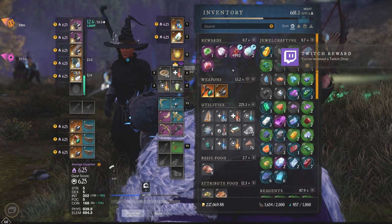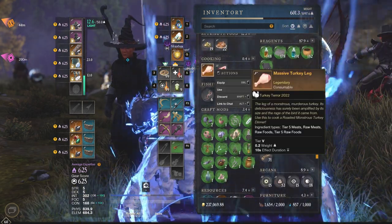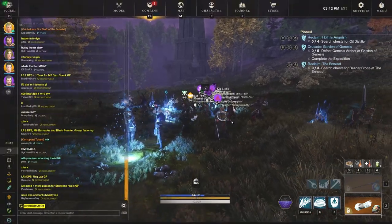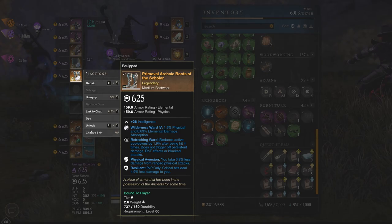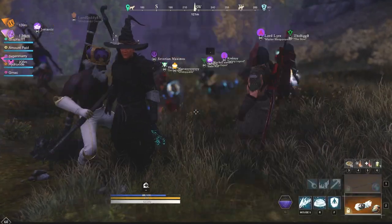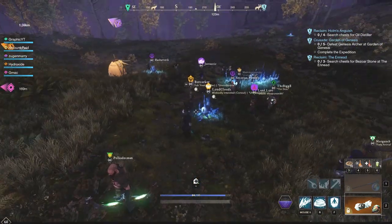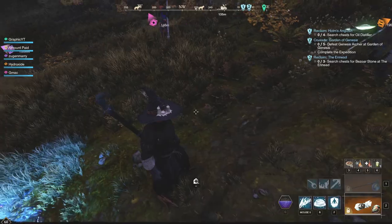You also get this massive turkey leg, which is actually going to be used in making a roasted monstrous turkey meal. We'll show you what that looks like in a minute. I want to show you what the skin looks like before we jump into the locations and rewards. I have the feet skin on right now — it's basically bird feet. It's an exclusive skin, and you're going to want it if you want to collect all of those exclusive free skins.